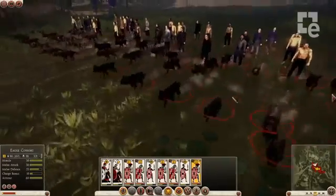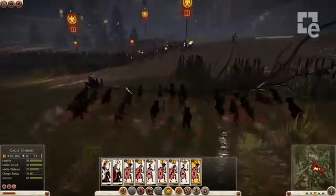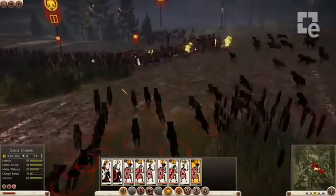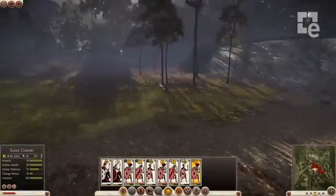So it looks like the Germans have brought some friends with them here. Warhounds aren't tough — they're easily dispatched so they don't stick around very long. But they're a pretty unsettling first-strike weapon and their running speed makes them great for running down routing troops.